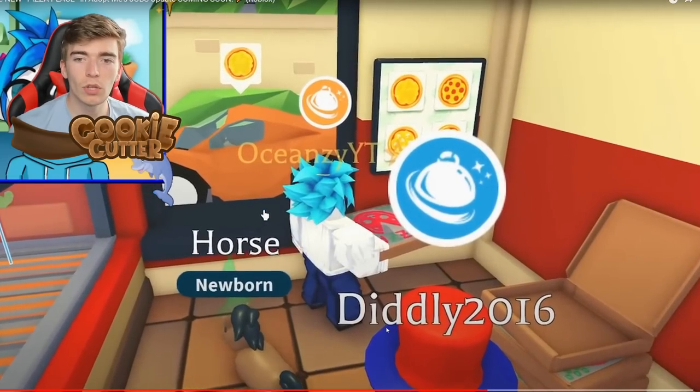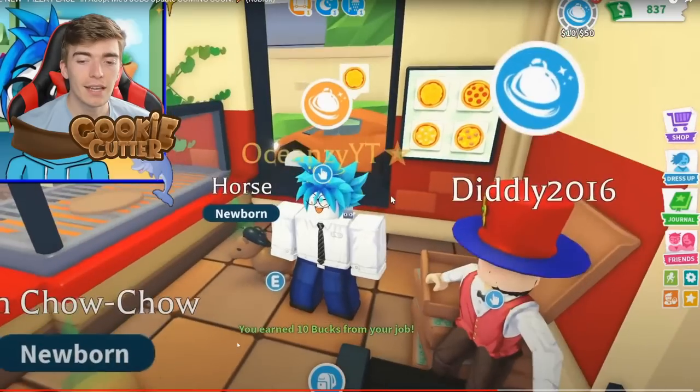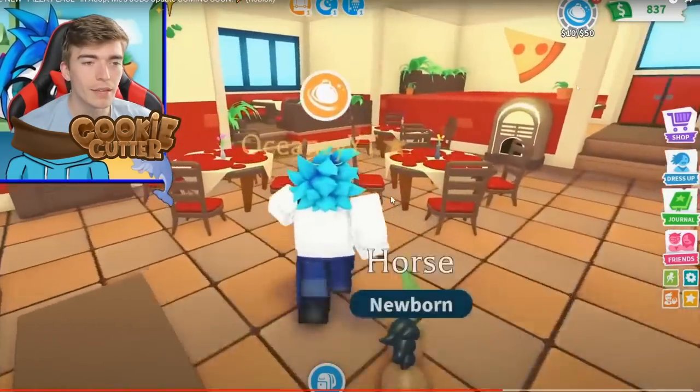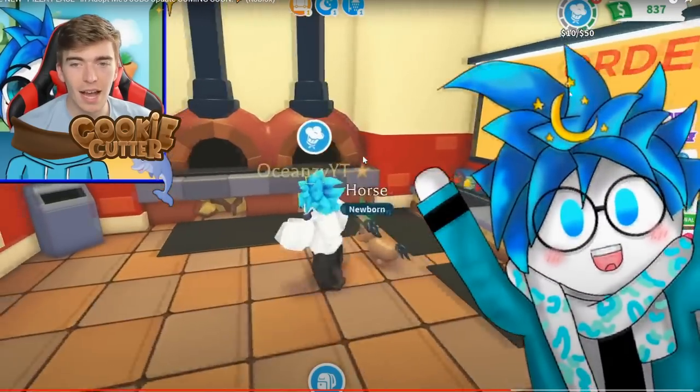There seem to be a lot of other things in this update, which is kind of crazy. It says you earn 10 bucks from your job once you've delivered the pizza or per minute, and in the top right it says $10 out of 50. I don't know what the 50 means — is that a maximum for the day or for the hour? I really hope you can't only make 50 bucks in a day. That's going to be very sad for many people.